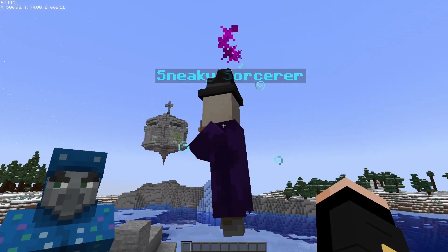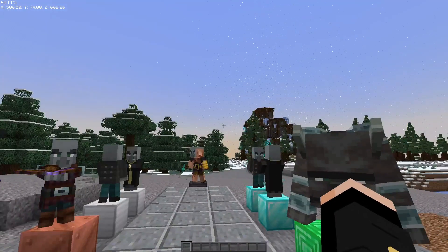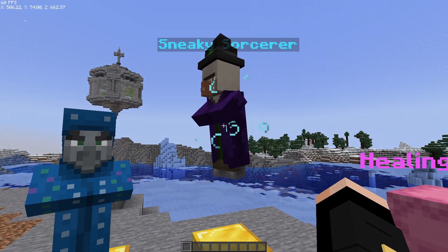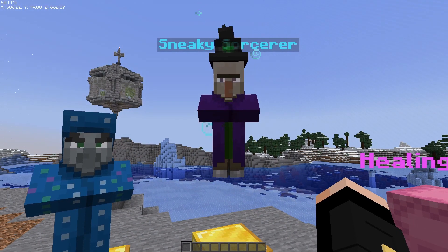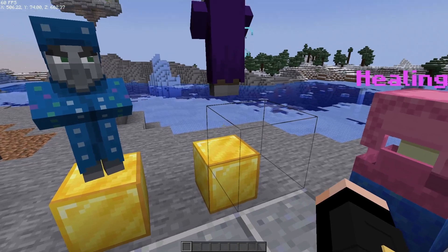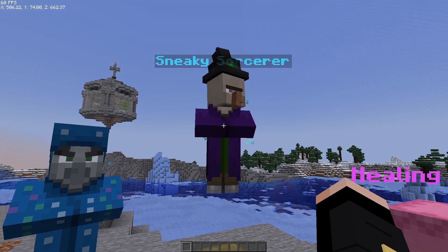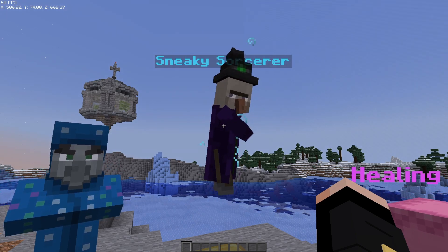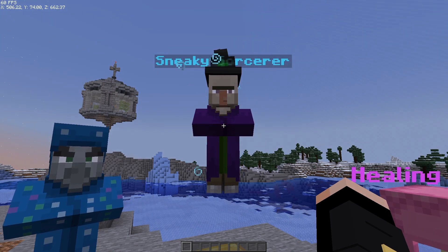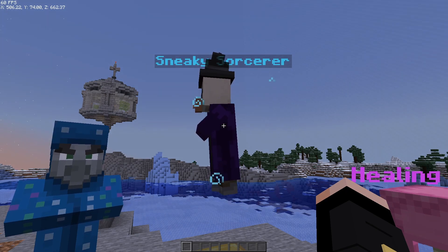The sneaky sorcerer is a mob found not in the actual mansion but below. She has levitation effects — that's her only ability — and she will float up to the ceiling. The area where she is found is pretty dark, so you won't be able to see her easily, giving her the advantage of throwing potions at you from above while you fight other mobs.